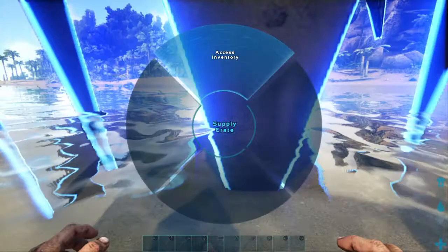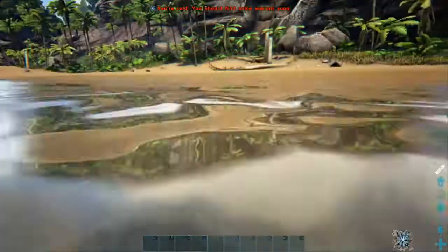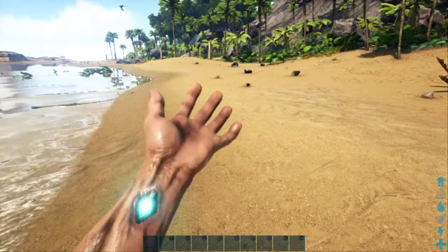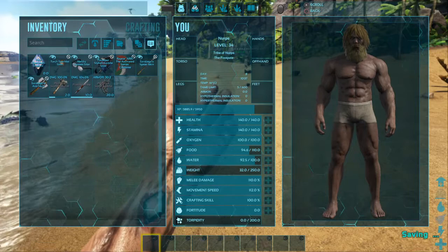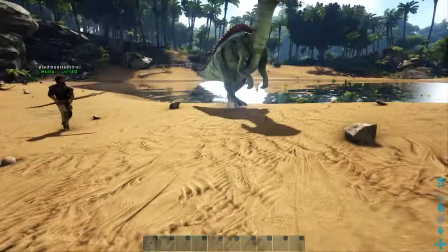Oh, you said you had an extra saddle, right? You can only get one saddle — we'll have to swap them. That's why that green one disappeared from you. I think it's a pike — primitive pike. Well, at least I got a weapon now. And I got a stego saddle. Let me get this dinosaur, nerds.